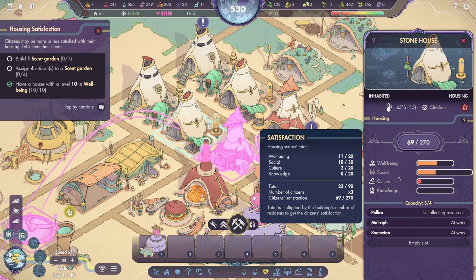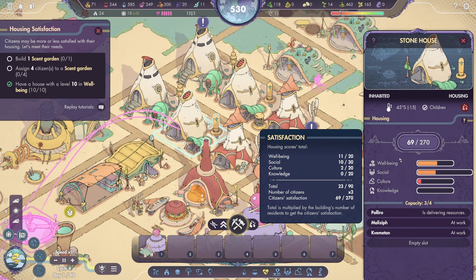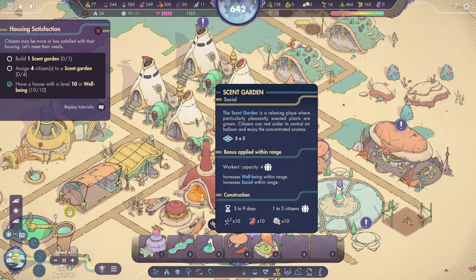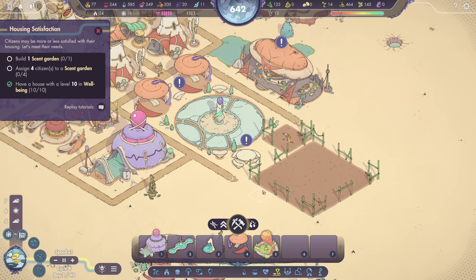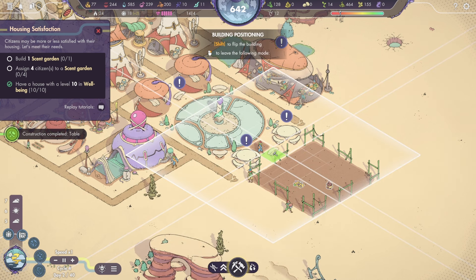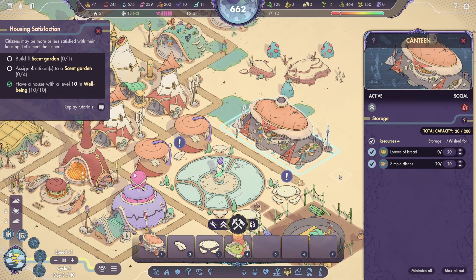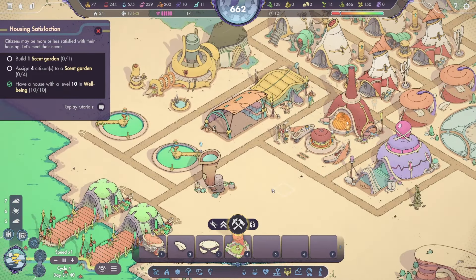Build a scent garden. Have a house with a level 10 in well-being. Housing satisfaction — your citizens' well-being is closely related to the quality of their housing. Beyond the basic needs, housing quality is assessed according to its access to well-being, social interactions, cultural spaces, and places of knowledge. Certain buildings apply access scores to all cells within their range. In this tutorial, we will focus solely on access to well-being. The well-being score depends on the proximity to vegetation, the presence of water holes, and the shadowing surface.